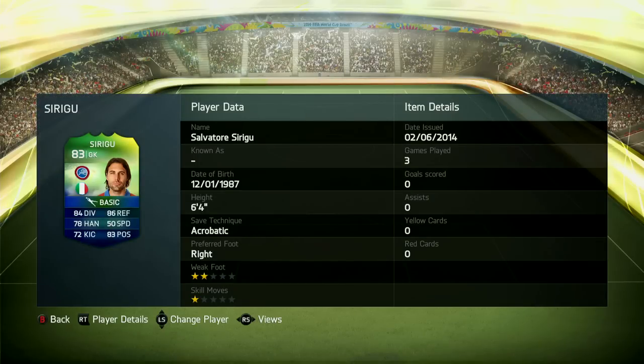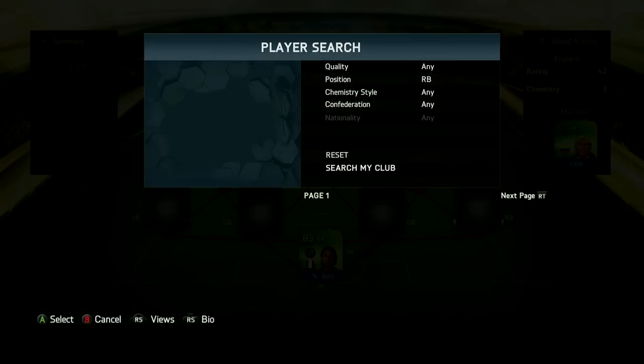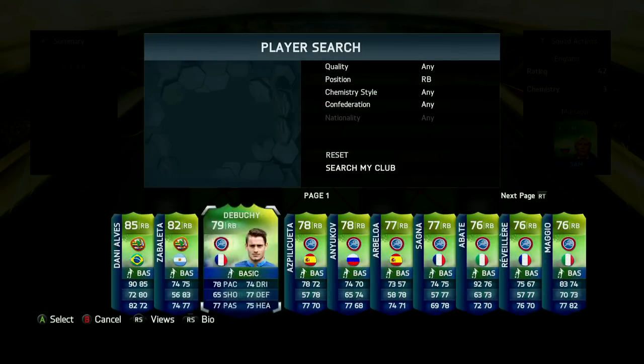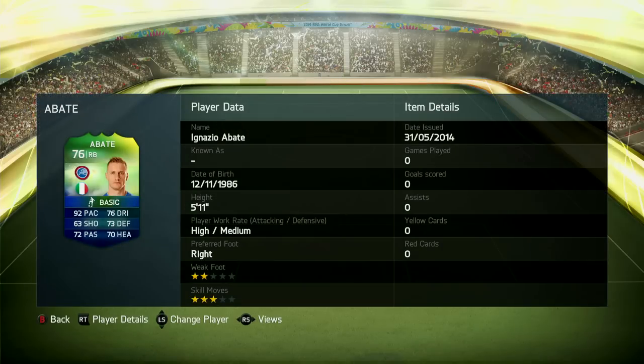Before we get started, if you're looking for a place to get some coins, check the link in the description for fifashop.co.uk — a really awesome website. I believe they have lowered their prices, so you might want to check that out. The link is in the description, and if you use the code TOBY10, you get an even further discount.